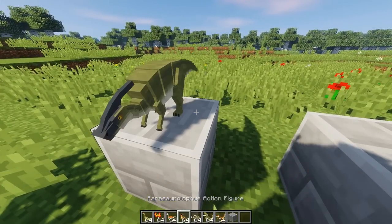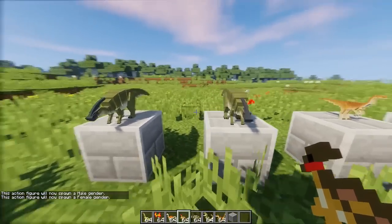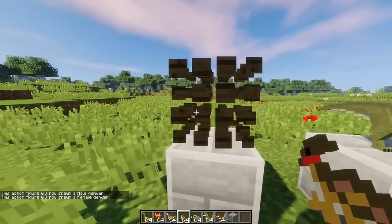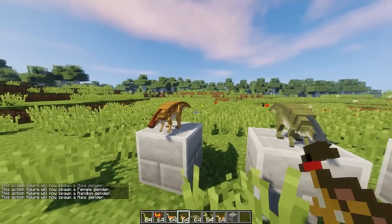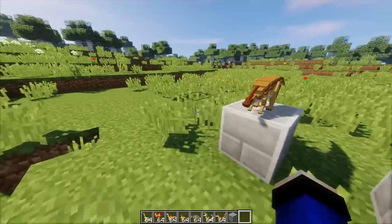Next adalah Parasaurolophus. Ini besar! Kita lihat female sekarang. Yang male itu coklat, yang female itu hijau. Mantap jiwa ya temen-temen.